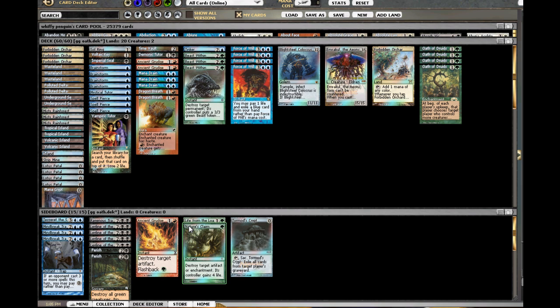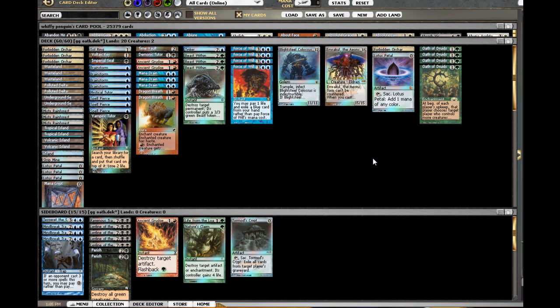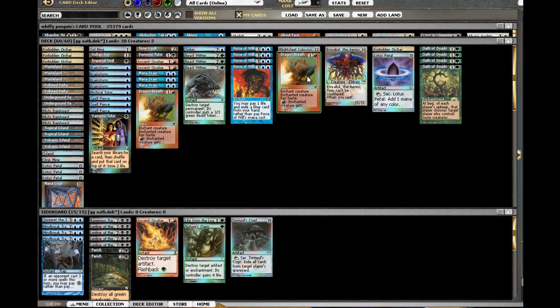The nut play for Oath of Druids is this right here: Forbidden Orchard, Lotus Petal, Oath of Druids. That gives you a turn 1 Oath with activation. On your second turn, before you draw, you'll flip up a guy. Chances are you'll also flip up a Dragon's Breath. So that's a nice little thing to see before you even draw your second card for the game.